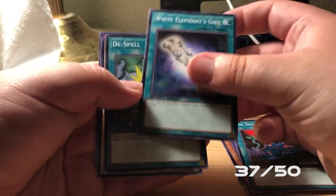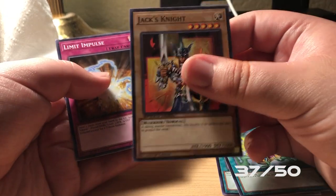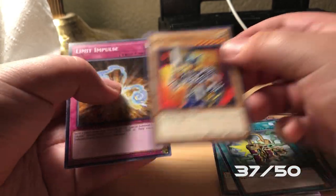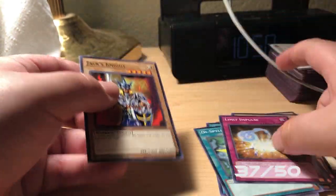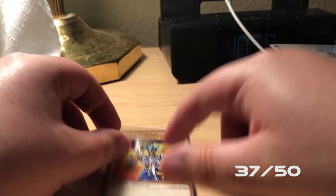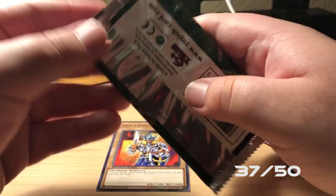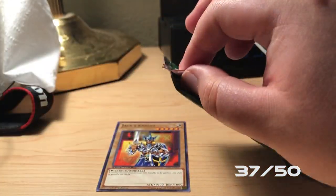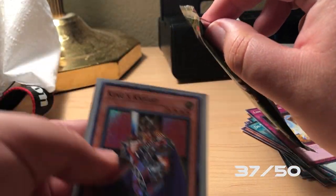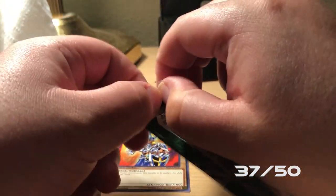White Elephant's Gift — I think this is a new one as well. Dispel, Jack's Knight, and a Limit Impulse. I believe this is our second Jack's Knight. I'm really wanting to get all the Knights, as we've only gotten King's Knight as well. So hopefully we can get the Knights and also the Skull Cards.